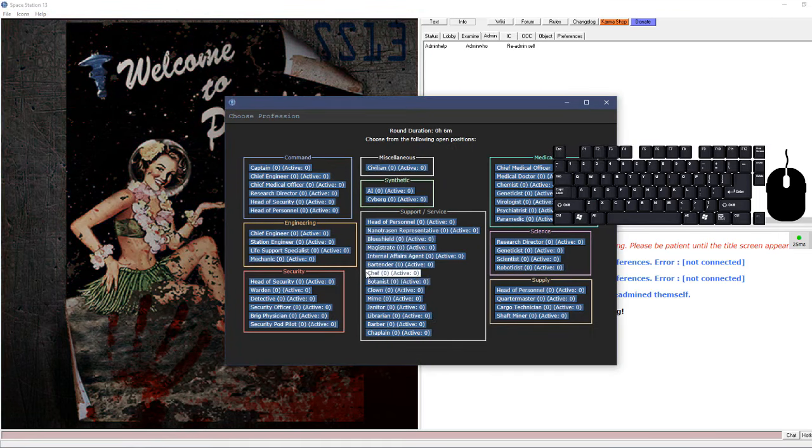I forgot to de-admin myself - sorry about that. This is what your tabs up here will look like for a normal player. Right-clicking something lets you examine it. There are also other radio frequencies - for instance, if you're an engineer, I believe you type a specific prefix and that goes to the engineering channel, but I can't really show that as an assistant.